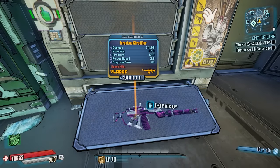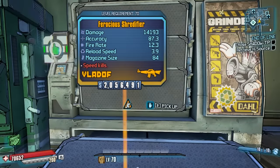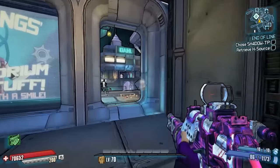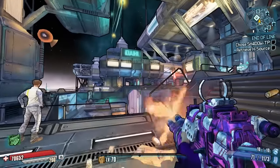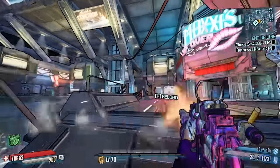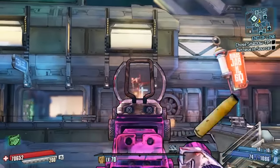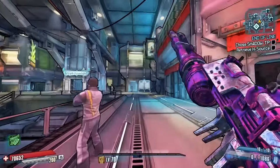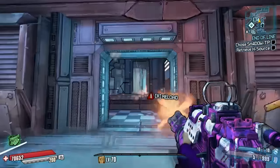So how do you get the Vladoff Shredifier? Well, you have to get it from the grinder — unfortunately it doesn't have a designated boss drop. There are a couple of ways: you can get it randomly from three legendary weapons together, or if you want a specific assault rifle, you need two legendary weapons and a purple rarity assault rifle. That will give you the chance of a legendary assault rifle from the grinder, though it's not always guaranteed to be the one you want, so you might have to do this a couple of times.